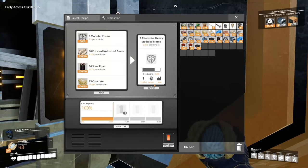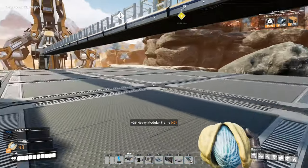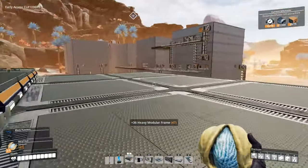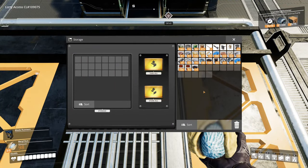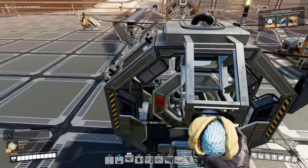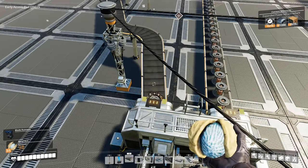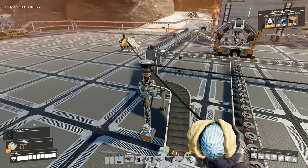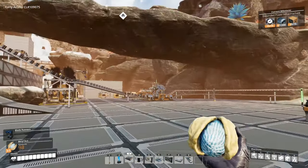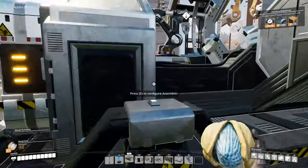Starting off with our heavy modular frames — all our inputs are jammed, which is a good sign. It means these should continue being produced, and they are. Now let's look at motors. We've got 27 there; we're going to need a lot more. I've got a feeling it's constrained by the stators. You can see they're coming in here — there should be one virtually every 10 seconds or so. Clearly it's just limited by the speed of this factory itself.